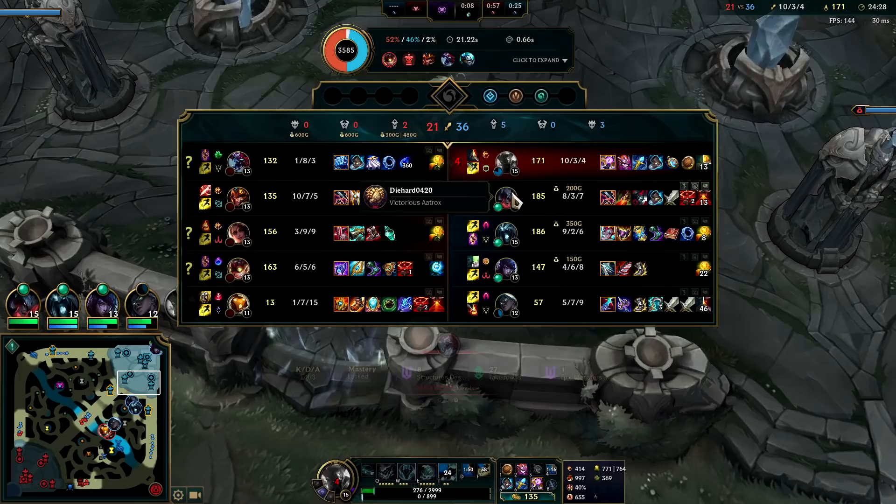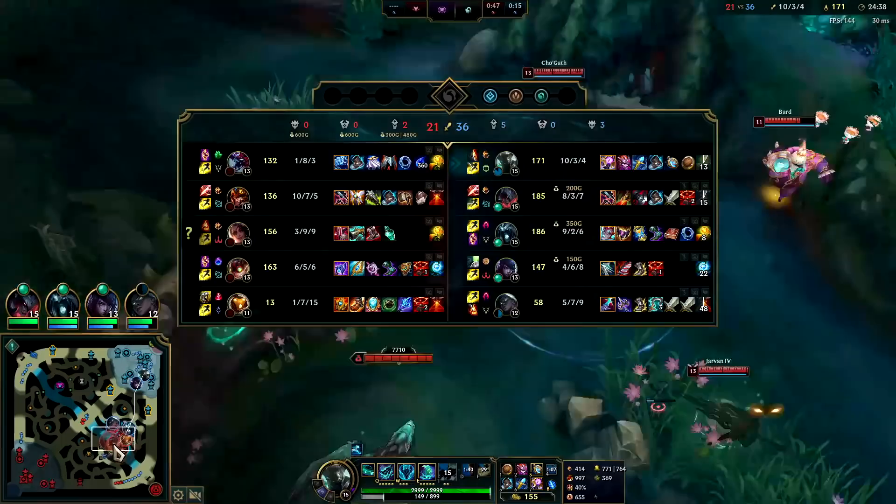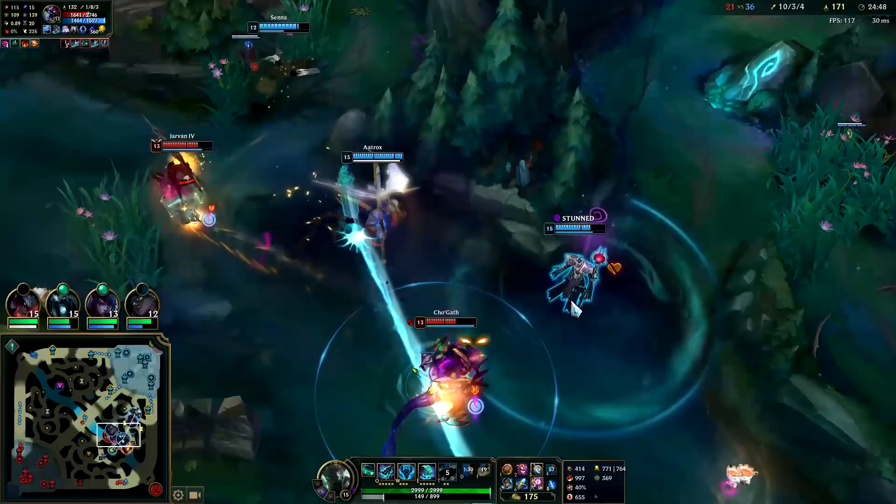I think we kind of need it to get our second wind before I get bursted to death. They have quite a bit of damage with a very fed Jarvan — he has as many items as me, and Samira is close as well. Even though we're fed, a lot of them are very fed and I've thrown my shutdown. They're mainly behind in terms of map pressure and objectives — that's why they need to stop us from getting this dragon.